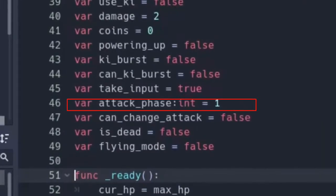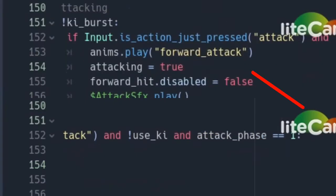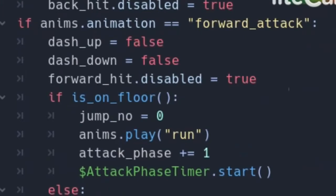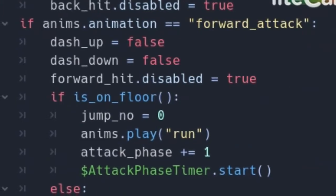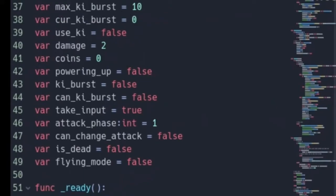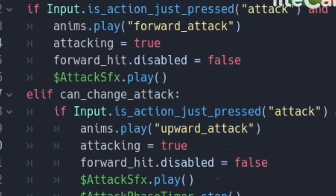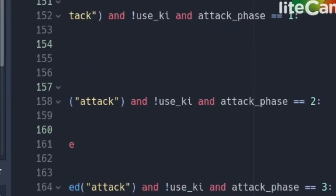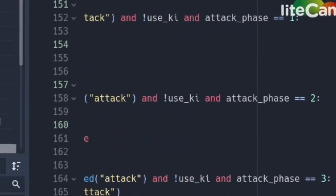I created an integer called attack phase. This checks what phase we're on. Anytime we press attack and the attack phase equals 1, the attack phase gets incremented by 1 and the animation player plays the first attack. After the animation is finished, I created a boolean called can_change_attack. When that's true, it means we can play the next animation if we press attack and attack phase equals 2.